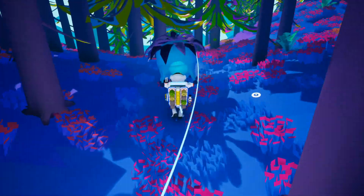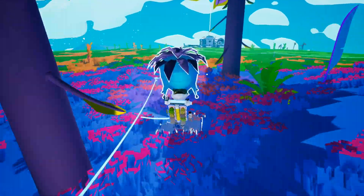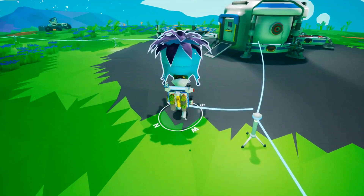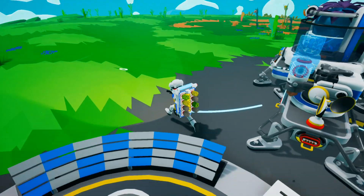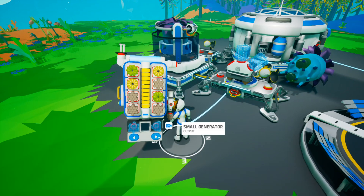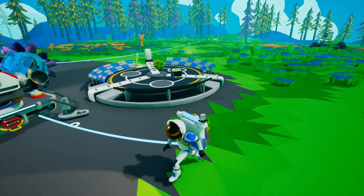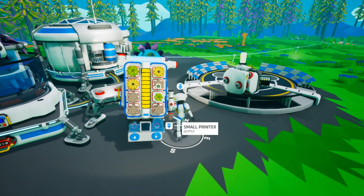Why do I always have to carry the heavy stuff? Because we go slower if you don't. Can we get a vehicle of some sort so I don't have to carry this crap everywhere? Yes, we are working on it, Frank. I think we can build a small printer here — all I need is some compound and I can just swap it out, take that one off and chuck a small one on.